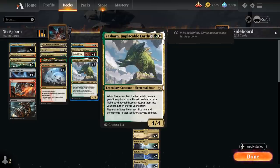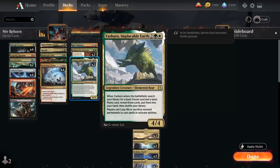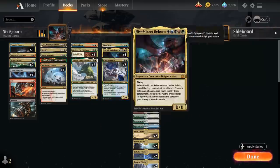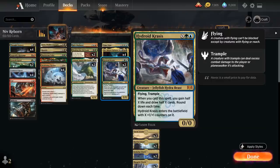We have 2 copies of Yasharn, Implacable Earth, which shines against sacrifice decks — as a 4/4 legendary elemental boar, when it enters the battlefield it lets us search for a basic Forest and a basic Plains to put into our hand. Players cannot pay life or sacrifice non-land permanents to cast spells or activate abilities, making it a great hate card for combo decks. At 5 mana we've got our full playset of Niv-Mizzet, plus 2 copies of Hydroid Krasis for the late game, and a singleton Time Wipe as our only Azorius card — returning a creature we control to our hand then destroying all creatures, which synergizes nicely with Niv-Mizzet and Hydroid.